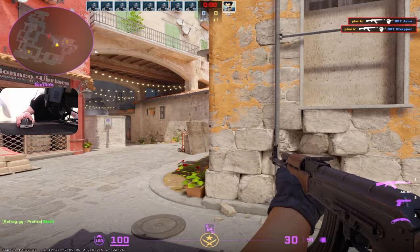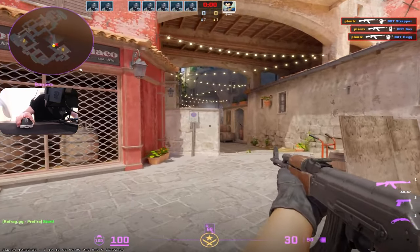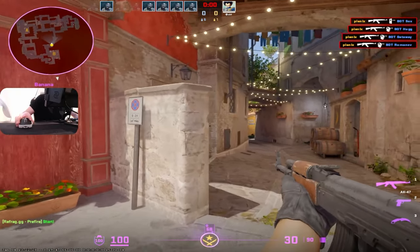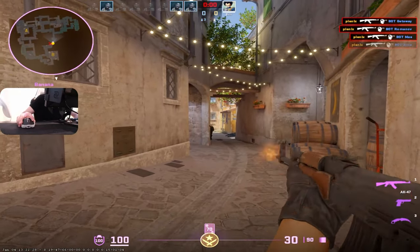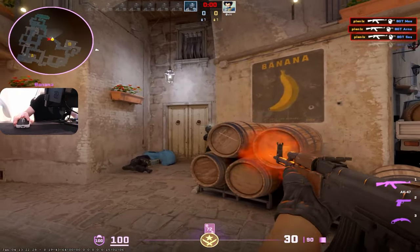They put a banana scenario here for the CT side, because on CT pre-aiming is as important as on T side. Although naturally you're going to be holding more than peeking, it's still quite an important part of the game — if not the most important when it comes to taking duels.